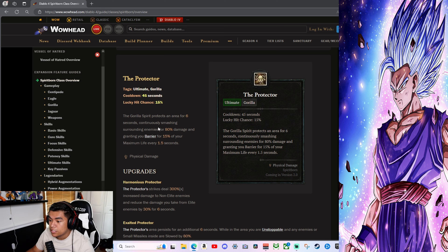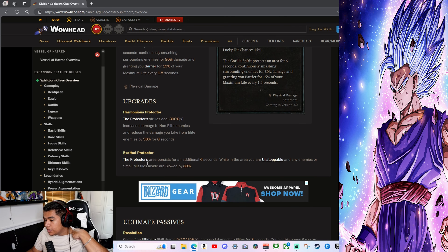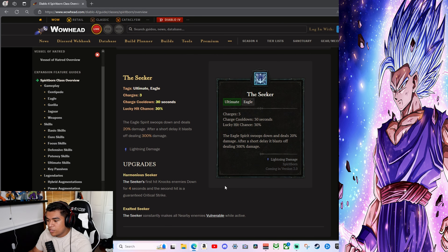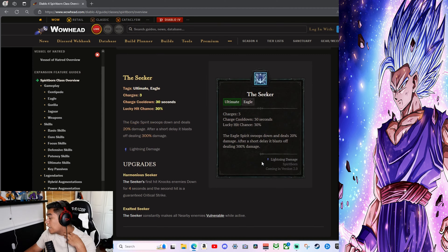Harmonious Seeker — the Seeker's first hit knocks enemies down for 4 seconds, and the second hit is a guaranteed critical strike. Exalted Seeker constantly makes all nearby enemies vulnerable while active. The Protector — Gorilla, 45-second cooldown: the gorilla spirit protects an area for 6 seconds, continually smashing surrounding enemies for 80% damage and granting you a barrier for 15% of your maximum life every second. Upgraded Protector — protective strikes deal 300% increased damage to non-elite enemies and reduce damage you take from elite enemies by 30%. Exalted Protector — the area persists for an additional 6 seconds, and while in it you are unstoppable. Top three ultimates: Protector, Seeker, and Devourer.